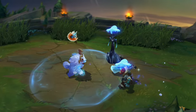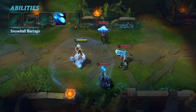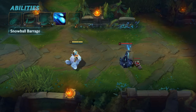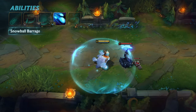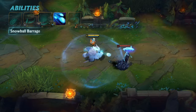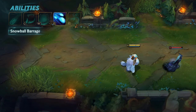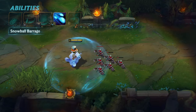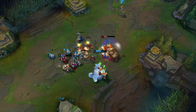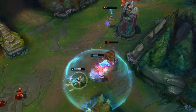Nunu and Willump's E is Snowball Barrage. Nunu rapidly flings up to three bursts of three snowballs each for a few seconds, damaging enemies and marking champions and monsters as Snowbound. When Snowball Barrage ends, all Snowbound enemies near Nunu and Willump are rooted. Enemies hit by all three snowballs in a burst are slowed, but this can only happen once to each enemy during the Snowball Barrage. Your E has a small area of effect and can splash to enemies if they're huddled up. Try to snowball an allied lane with early ganks — if your foe denies the Yeti Hug, keep them close with a frosty flurry from your Snowball Barrage to snow them in for good.